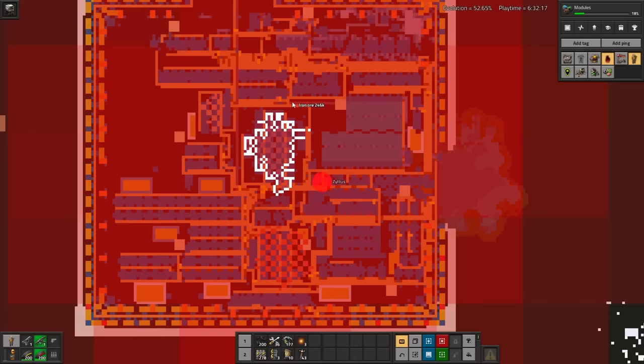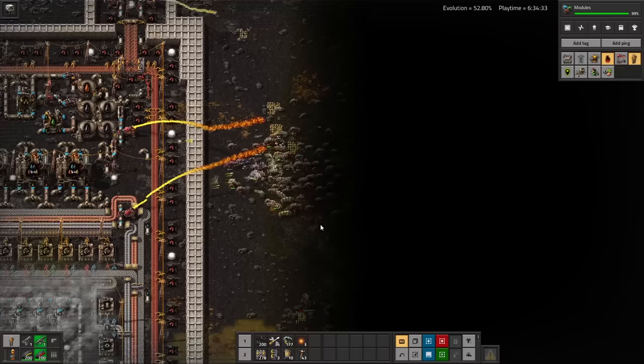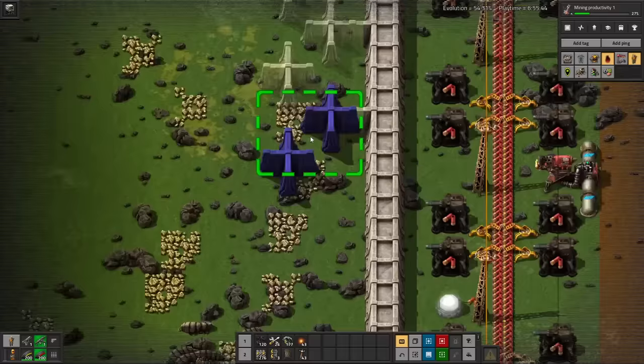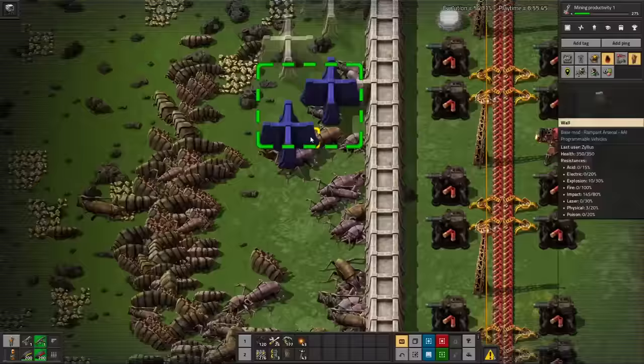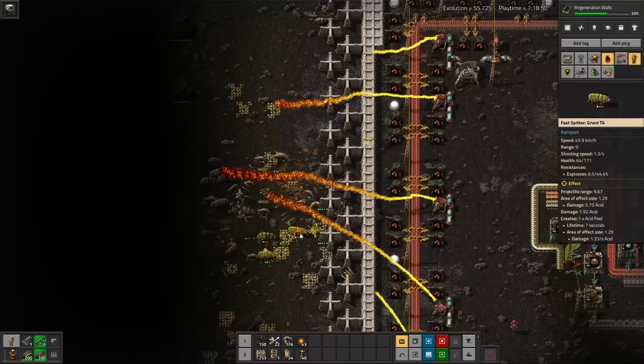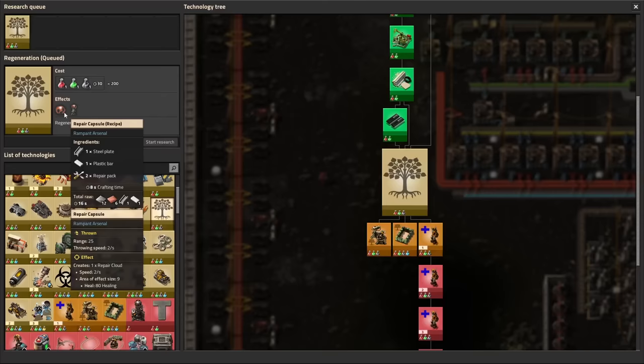The closest stone patch is all the way down here. My iron patch ain't looking too hot either. Yes, I'm safe in here for now, but in a couple more hours my iron patch will be completely dry and ammo, let alone science, will become impossible to make. I've got to work on somehow expanding to another mine. Now that I've got the bots to place them, I upgrade to a dragon's tooth design to help defend the walls by slowing biters down a little bit before they can reach the main wall, losing me less walls overall.